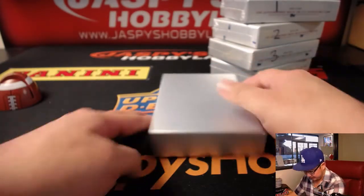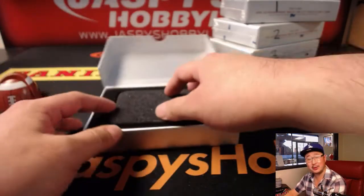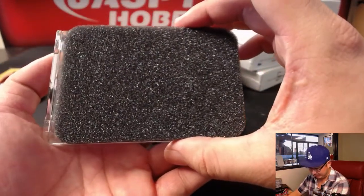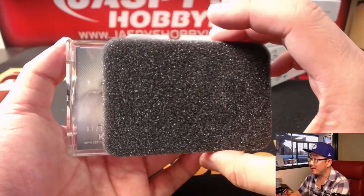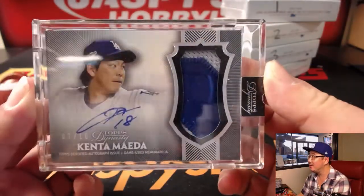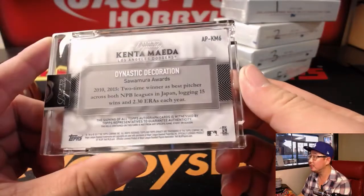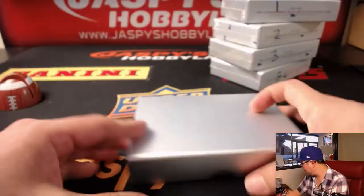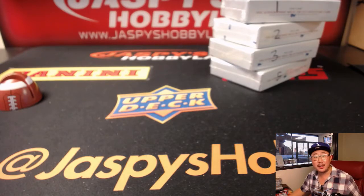Let's see what we got. I was hoping there'd be that sponge right there so we can slow-play this hit. That looks like it. Nancy, you're going to get a seven out of ten — Kenta Maeda, King Kenta. Two-color patch and autograph. Little Dodger Joe Mojo. He kind of reinvented himself as a relief pitcher in the postseason. Nice.